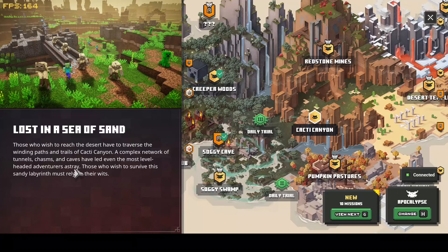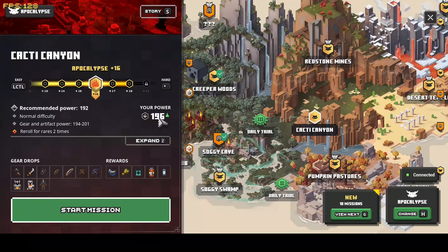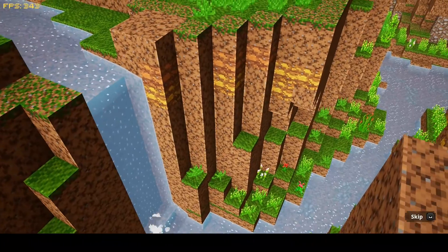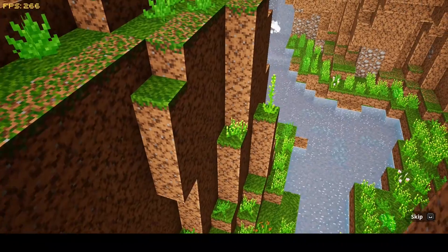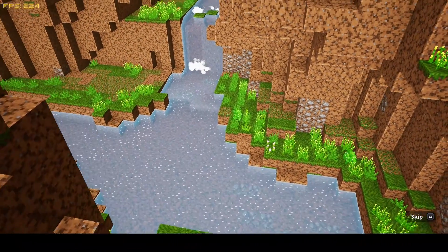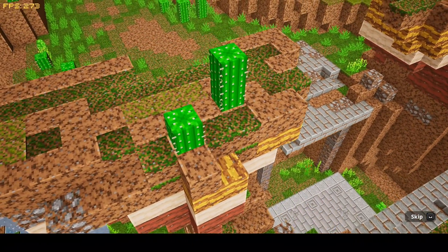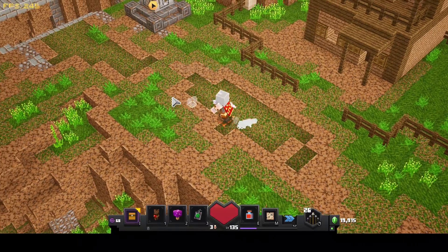Let's check out the story: 'Lost in a Sea of Sand — those who wish to reach the desert have to traverse the winding paths and trails of the Cacti Canyon. A complex network of tunnels, chasms, and caves have led the most level-headed adventurers astray. Those who wish to survive the sandy labyrinth must rely on their wits — or a magical golden arrow that always points in the right direction.' The Arch-Illager seeks to summon armies of the undead using a power that rests deep within an ancient and forgotten desert temple. Finding the temple is an adventure in its own right, as the entrance lies hidden somewhere in this canyon — a sprawling maze of malevolent mobs and lost secrets.